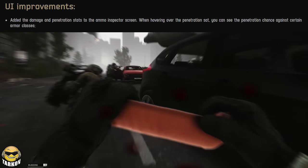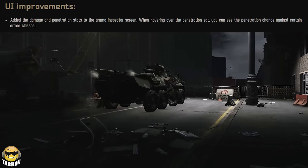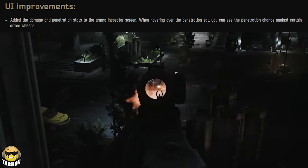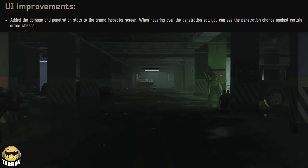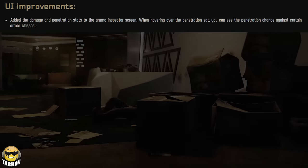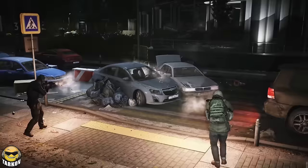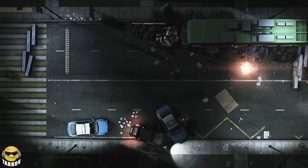Either way, sound stuff — we'll see. UI improvements: they added damage and penetration stats to the ammo inspector screen. When hovering over the penetration stat, you can see the penetration chance against certain armor classes. If this is what I think it sounds like, they're telling us what the statistics of each round are — the damage of the round — just by looking at it. That is something people have been asking for forever.